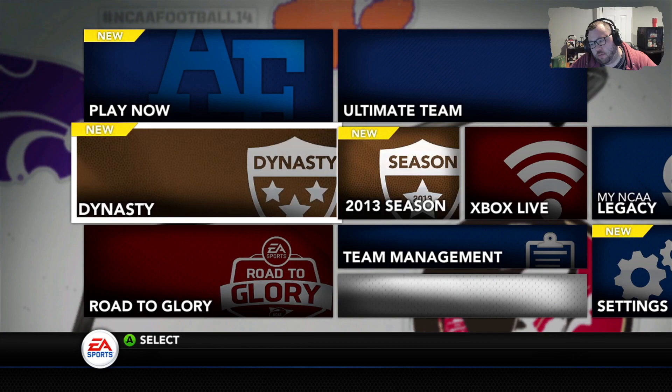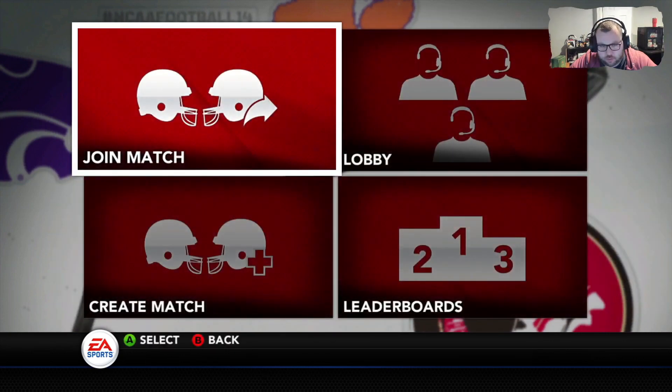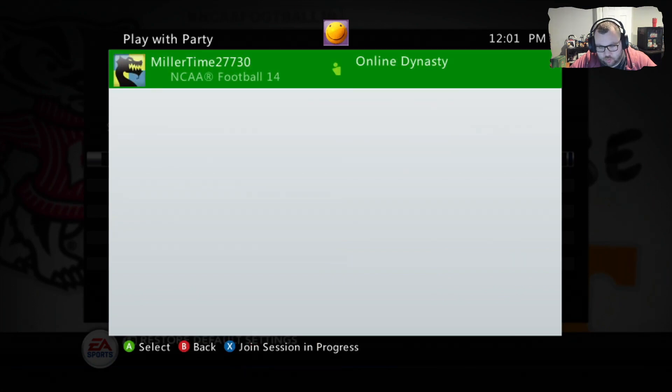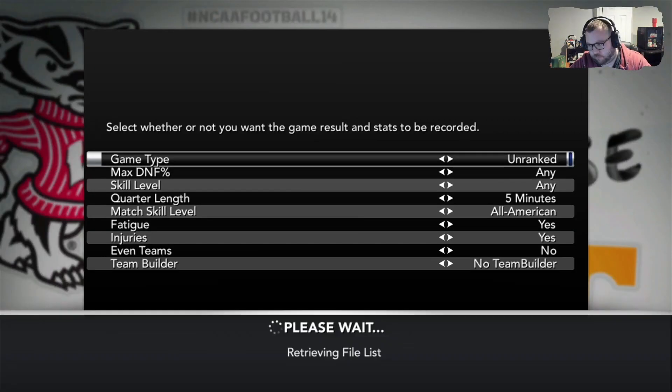He is in the dynasty menu and has just sent me an invite and is waiting there. Have one person send the invite and wait. What I'm going to do is go to Xbox Live, join match, and hit Y to view Xbox Live party sessions. I hit Y, I see my party right here — Miller Time — and I hit X to join session in progress.